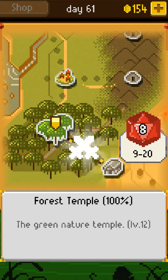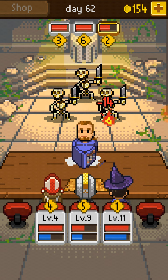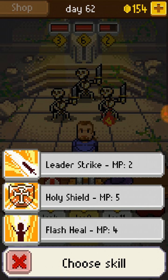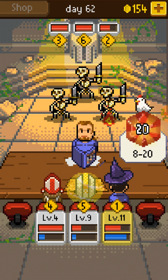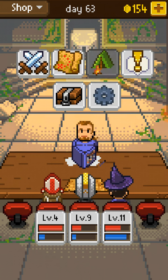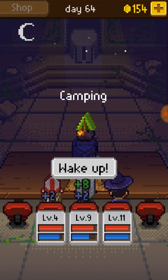That's the Forest Temple — I don't think we want to be in the Forest Temple. Well, we're gonna find out how badly we don't want to be in the Forest Temple. This isn't that bad, but we're not healed up — this is gonna be a struggle. Can we chicken out? Nat 20, though. We're chicken.